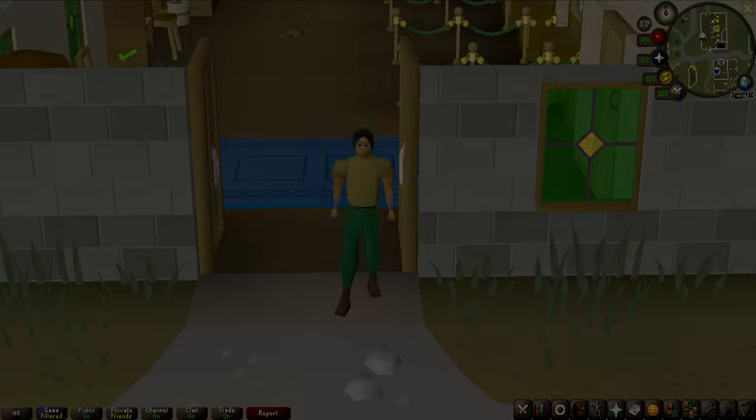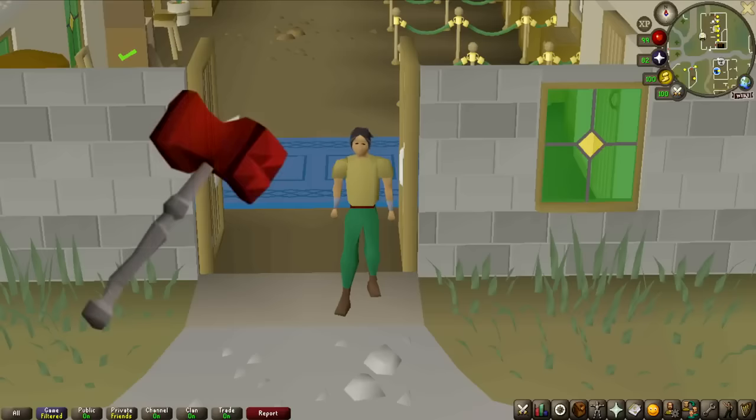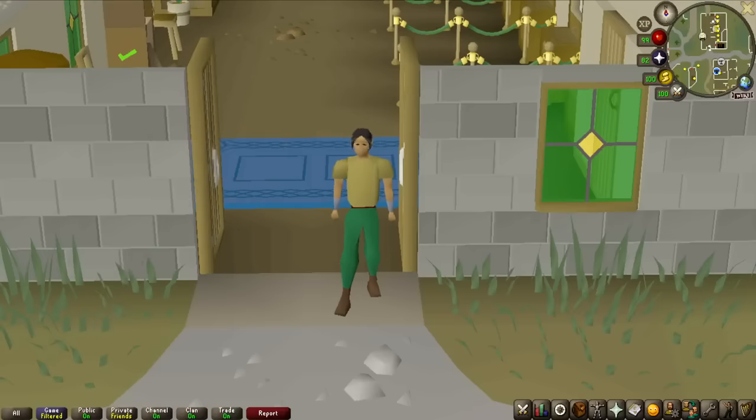Definitely not great. Welcome to episode number 2 of OnDropRate. In the last one we did Calphite Queen in hopes of getting the Dragon Chain Body. In this one we're also going to be chasing a Dragon Item — the Dragon Warhammer — which means we're going to be killing 5,000 Lizardmen Shamans. That is going to be a massive grind, which means I'm going to invest in the best possible setup for the job. Let's get into gearing.